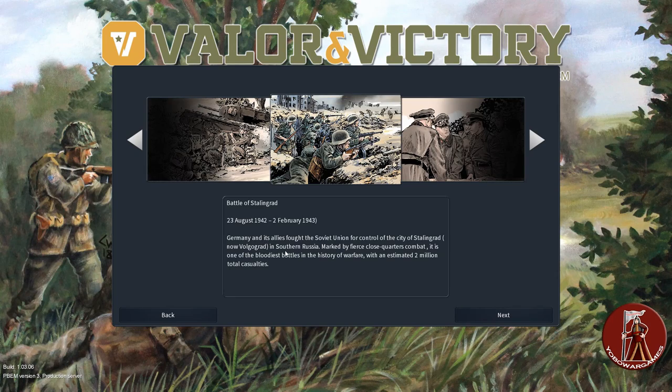Germany and its allies fought the Soviet Union for control of the city of Stalingrad, now Volgograd, in southern Russia. Marked by fierce close-quarters combat, it is one of the bloodiest battles in the history of warfare, with an estimated 2 million total casualties. A little personal side note — I am German as well as American, and actually my grandfather on my mother's side was in Stalingrad and actually made it out. So it's a very interesting topic for me personally.